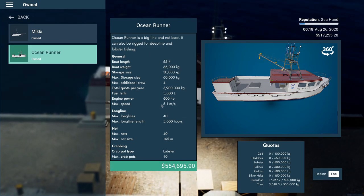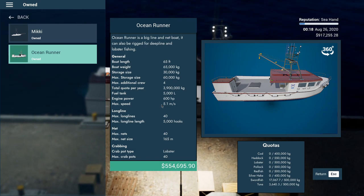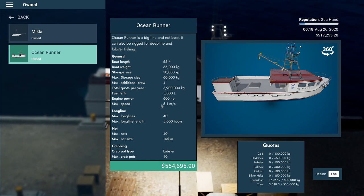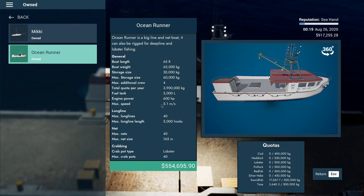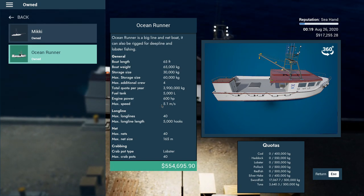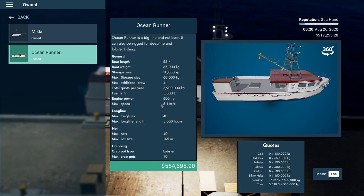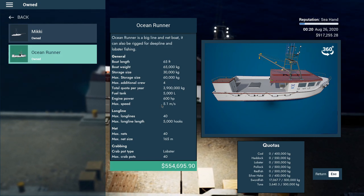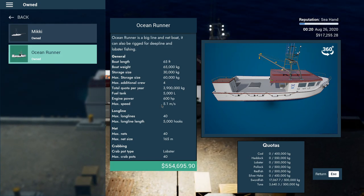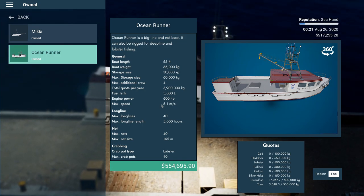I still need to try lobster fishing, but it has 40 deep lines — that's crazy. You can make between 500 and 800 kilograms per deep line for swordfish, multiplied by 30-40 per kilogram. That's around 16,000 to 25,000 currency for every deep line, and you've got 40 of them.